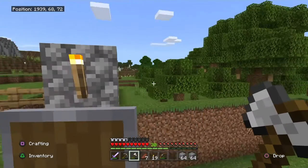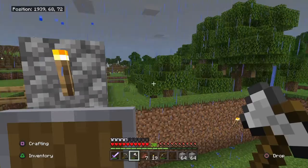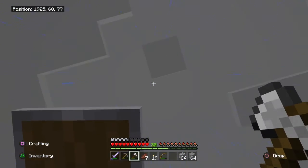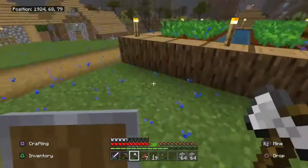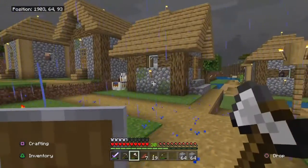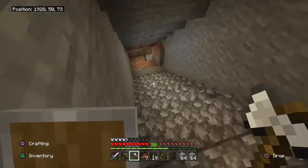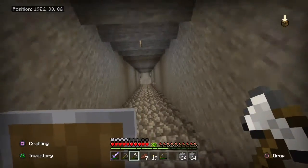My tree farm is going good, but I don't have an efficient way of harvesting the wood, smelting the wood into charcoal, then using charcoal as the fuel. All I need to do to make it even more efficient is put in a rail system, which I'm still working on.